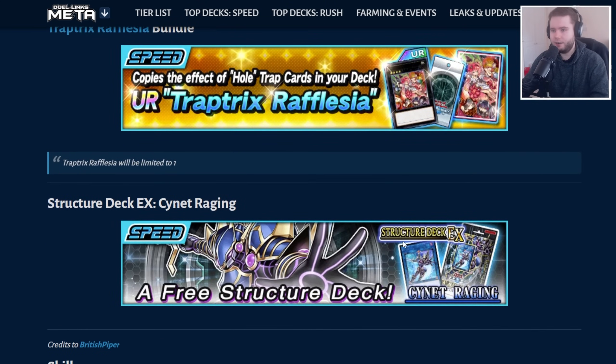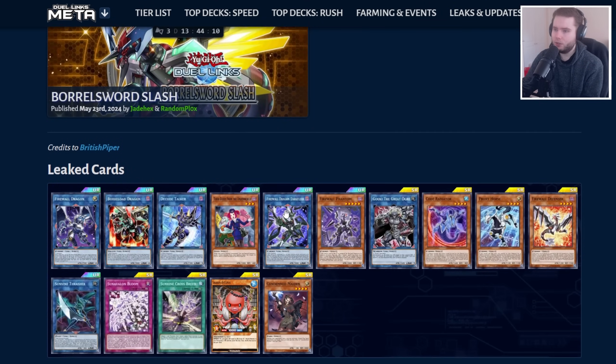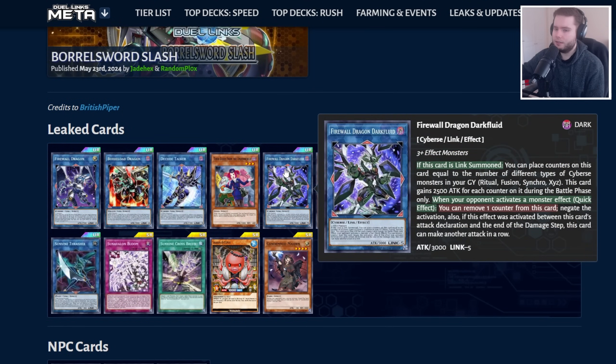Then we have the Structure Deck, Sionate Raging, giving us the All-Time Dico Talker, getting a free copy, getting the Firewall Dragon Dark Fluid, and a skill that works to bring him out. That skill dumps a bunch of bodies into the Banish Zone, and then you can bring it back via the skill. Hopefully by the time you summon this, you've got 2 or 3 in your graveyard, giving you multiple negates and some really big attack points.